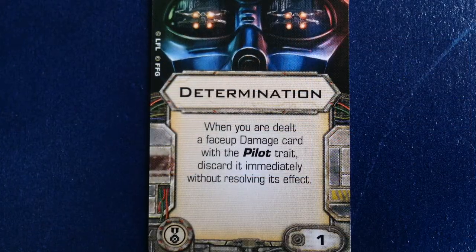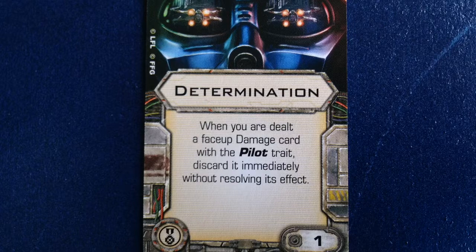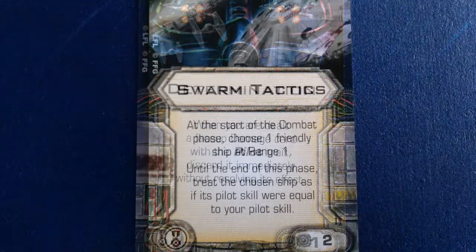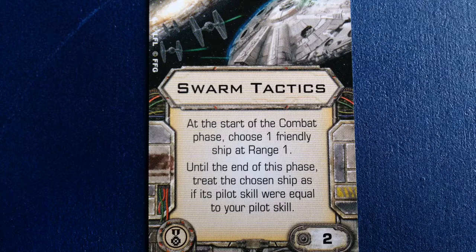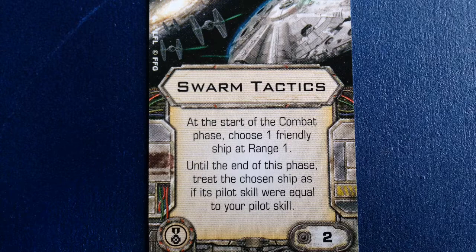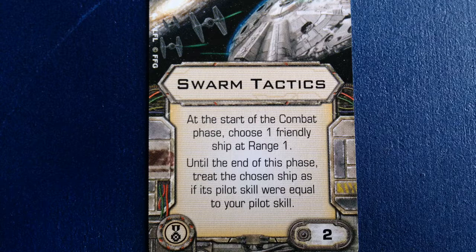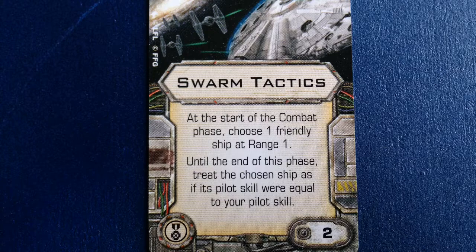This expansion only has 2 upgrade cards, both of which are elite pilot skills. The first is Determination, which is also included in the core set — this 1-point upgrade lets you discard a face-up damage card with the pilot trait immediately without resolving its effect. The other upgrade is Swarm Tactics, included in the TIE Advanced expansion as well. It costs 2 points and lets you choose one friendly ship at range 1 at the start of combat and give it the same pilot skill as your ship until the end of the phase. One interesting combo is to run Howl Runner and a Black Squadron pilot, both with Swarm Tactics, along with 4 Academy pilots. At the start of combat, Howl Runner shares her pilot skill of 8 with the Black Squadron pilot, who then shares his temporary skill of 8 with one of the Academy pilots.